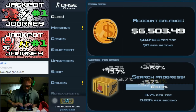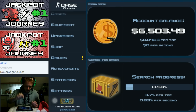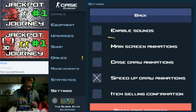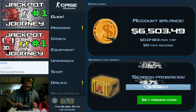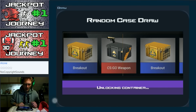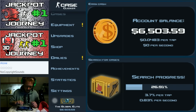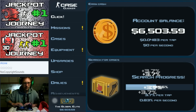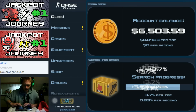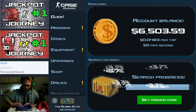Now, how do I get these cases so fast? That is of course something we can look into in the settings, gameplay options, and case draw animations. When that is enabled you get the animation, and even though it looks good we don't want it. When grabbing so many cases it's just crazy annoying to have to watch that animation over and over again, so we're not doing it.